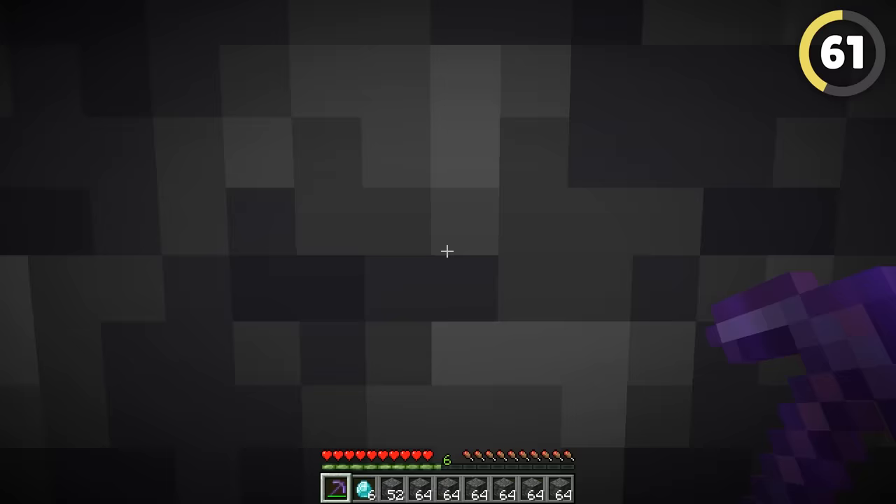Mojang might want to brush past some older Minecraft snapshots — in an old snapshot, you could actually grow furnaces. By using a command to spawn a pumpkin with an impossible growth phase, a furnace would grow out of the ground underneath it.